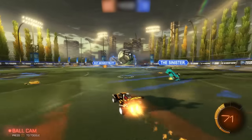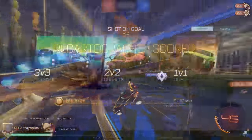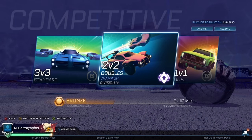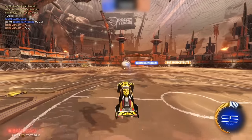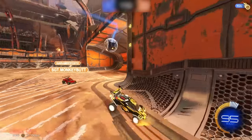Welcome back to the Road to Super Sonic Legends series. We're on episode number seven today. In the last episode, we climbed through the lower end of Champ 1 and we're now in Division 4. I talked a lot about how to slow down your play and really take advantage of the space you have. In this episode, we can expand a bit more and talk about when to challenge and when to push up on an opponent.